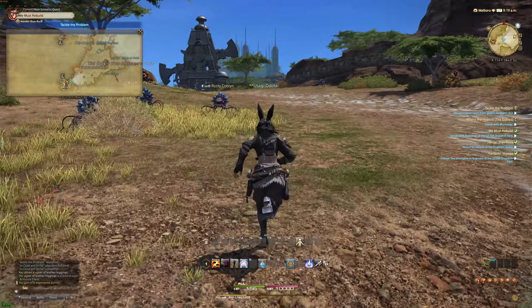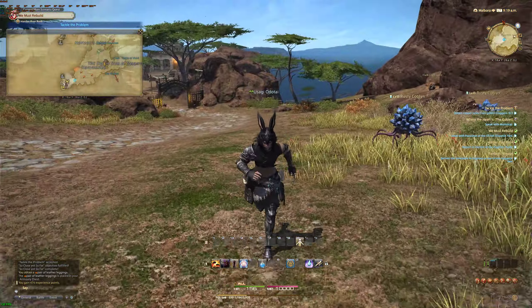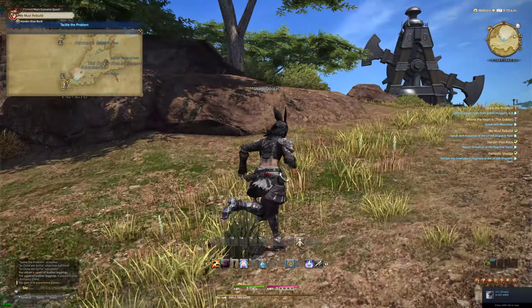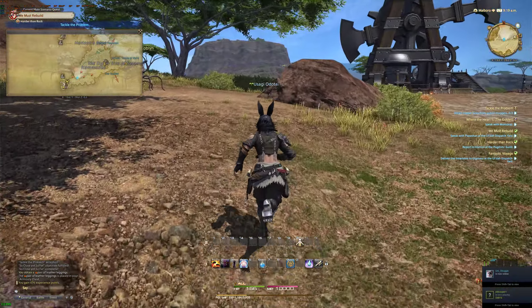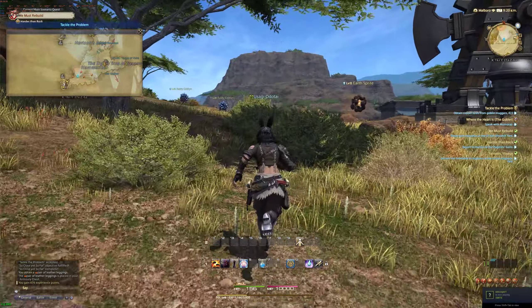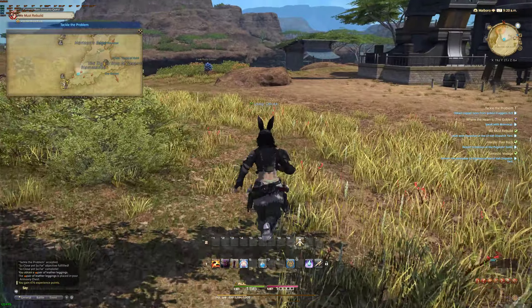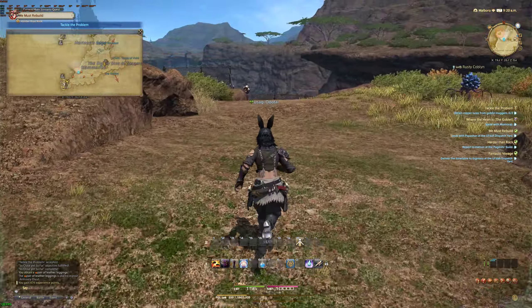Speaking of getting around, once you start collecting aether currents to unlock flying in expansion zones, you're going to unlock something called an aether compass. Be sure to put that on your bar so you can click it at any time — it's going to tell you how far you are from an aether current. Once you collect all the aether currents in a zone, you'll be able to fly there. If we click this compass right now, it tells me 296 yalms to the northeast is where the nearest aether current is.